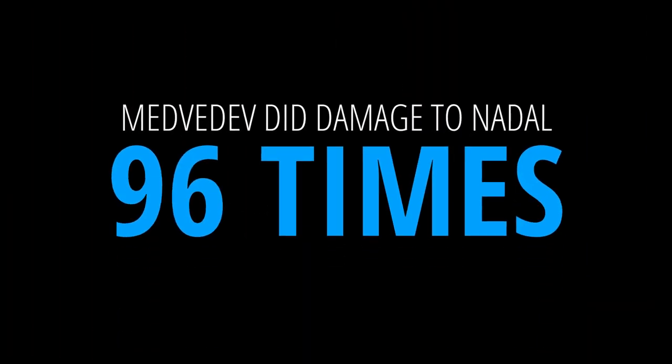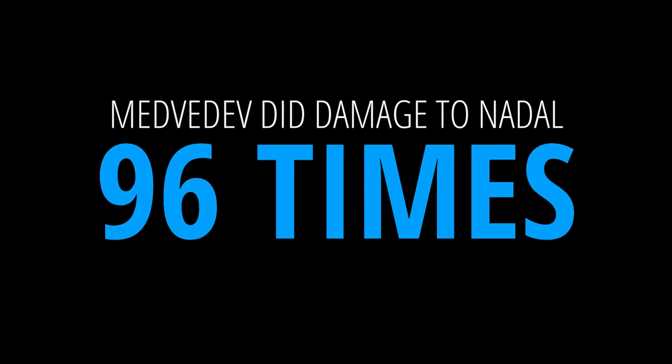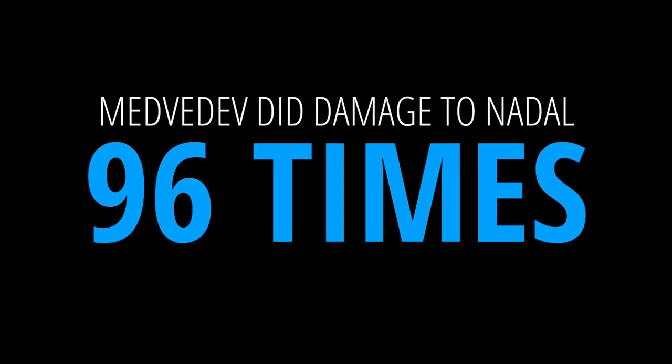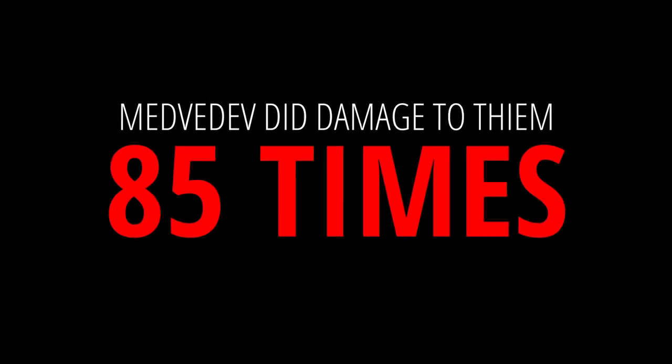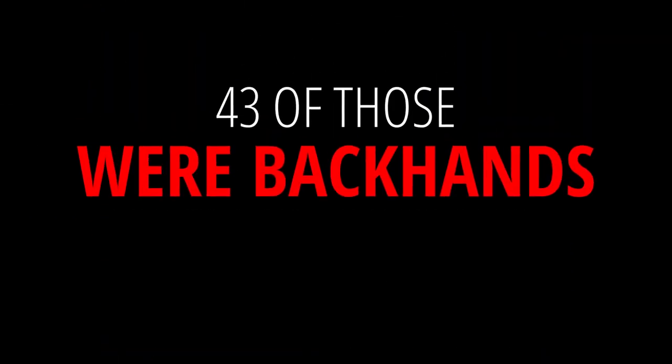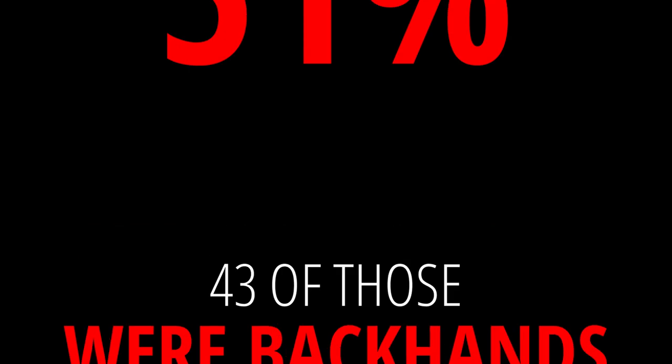So how do we know that Medvedev's backhand is actually stronger than his forehand? Looking at match stats against Nadal, Medvedev did damage 96 times with groundstrokes - 58 of those were backhands, which is 60%. So 60-40 versus his forehand. Against Thiem, he did damage 85 times - 43 of those were with his backhand, just over 51%. The stats back up what we're showing here in our point examples.